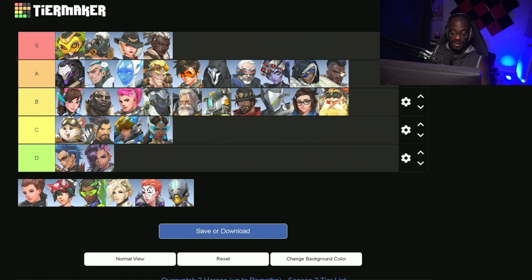Next up we have Baptiste. Baptiste is also an A tier support. His lamp is incredibly strong, plus his window — which is his ultimate — is definitely one of the best ults in the game. If you're trying to push someone off of an area, pop it in a choke, or combo it with Sojourn, Widowmaker, or Soldier, all of them can take huge advantage of his ultimate. He has really good self-sustainability plus mobility, and his self-sustain also does healing to teammates around him. He's just a very strong support and I think you should be playing him.